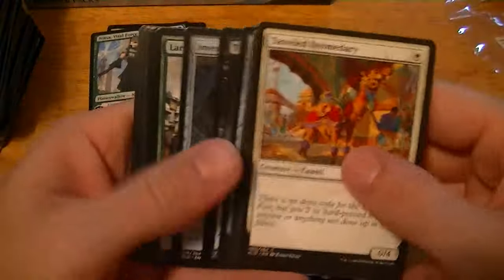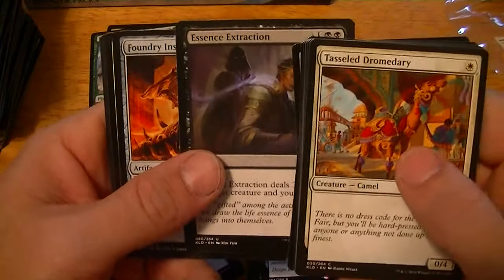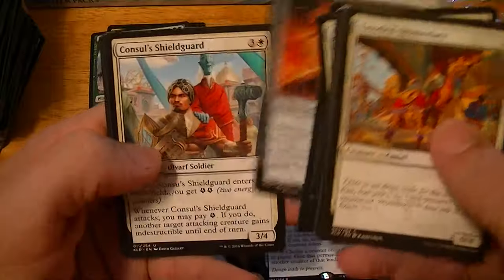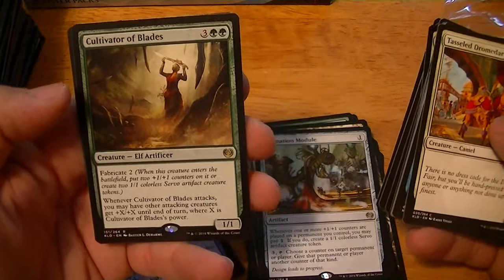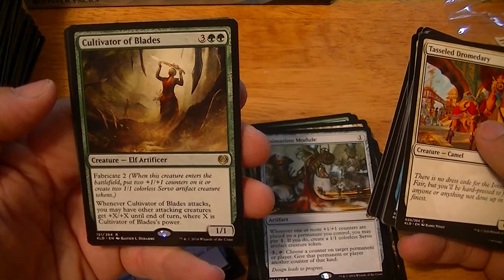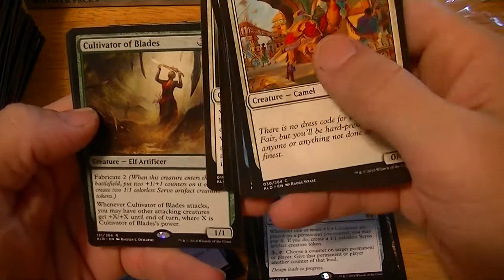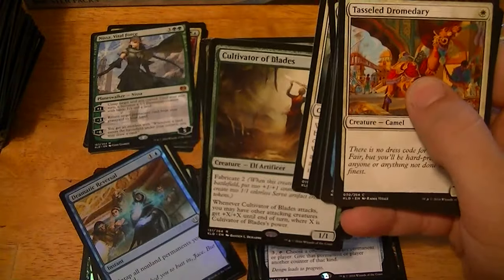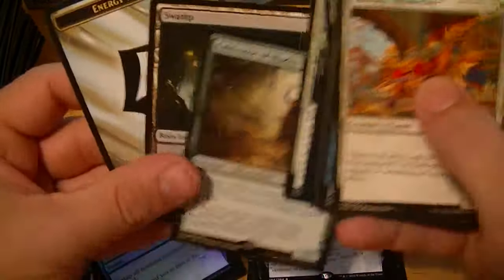I've got four mythics and a foil rare. Let's see what else is in here. Essence Extraction, Foundry Inspector. Consul's Shield Guard, Cultivator of Blades — five for a 1/1, Fabricate 2. When it attacks, you may have other attacking creatures get +X/+X where X is this card's power. 50 cents.